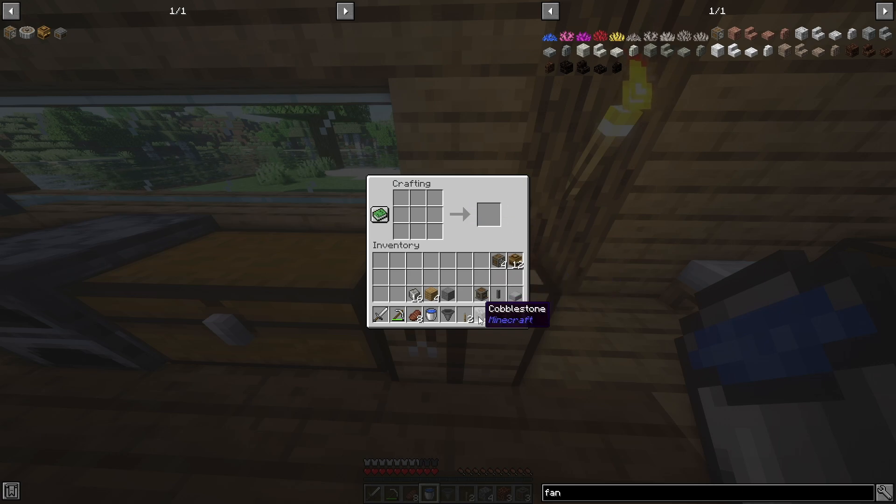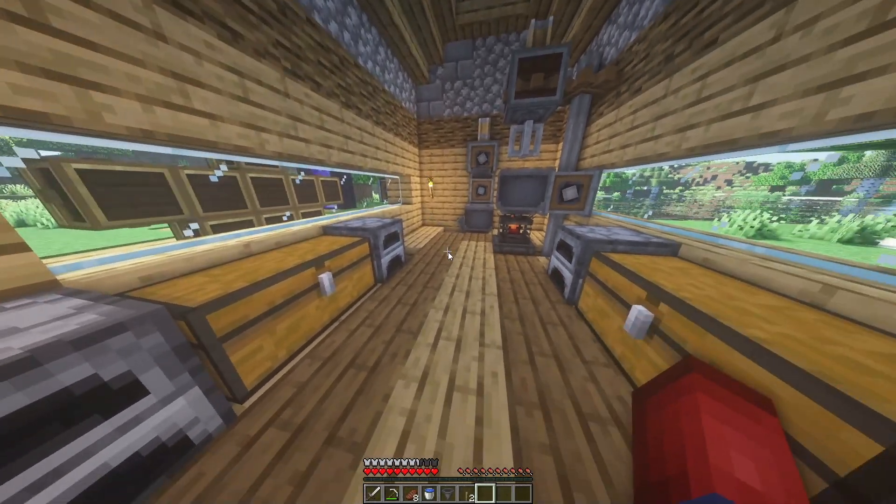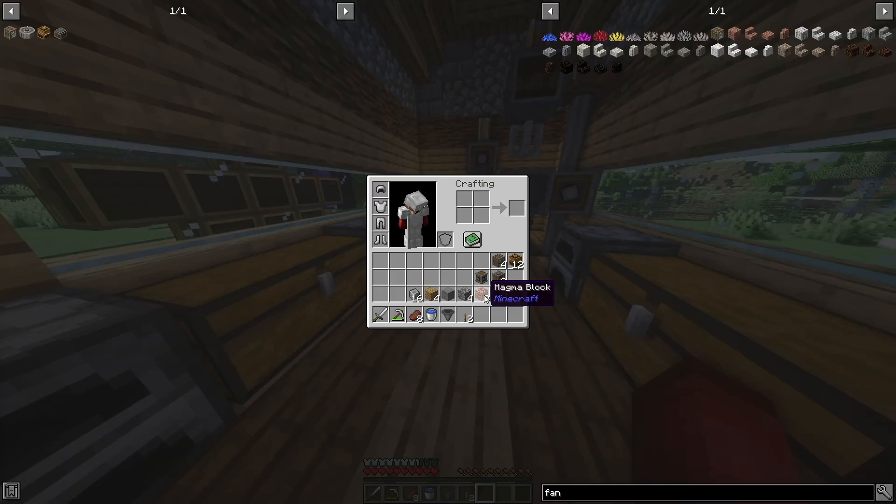The rest of these items are for building and crafting. The magma block acts as a generator with the encased fans, producing about 16 RPMs. You can also use lava, fire, or campfires, but those can spread fire and burn down a wood house. Magma blocks are safe and good enough for what we need. I'll do a dedicated power sources video soon.